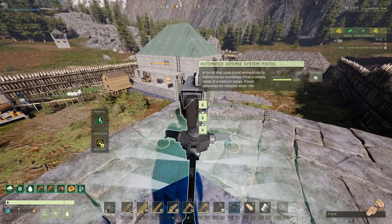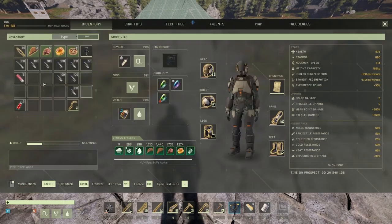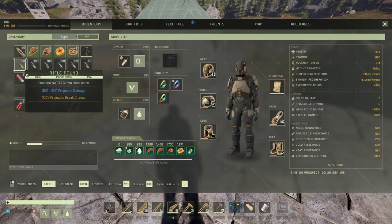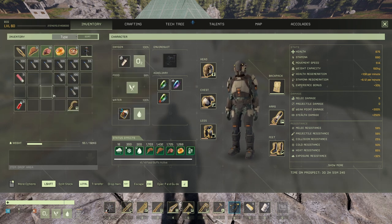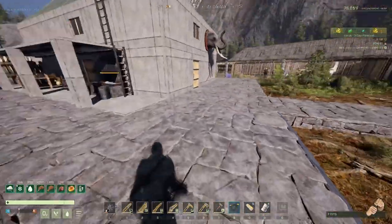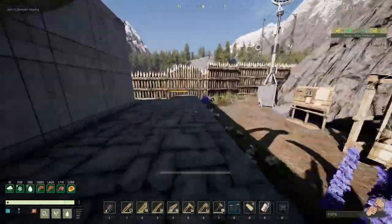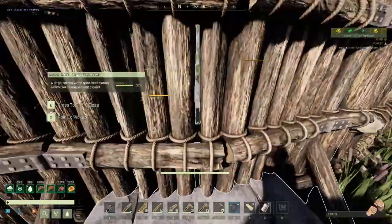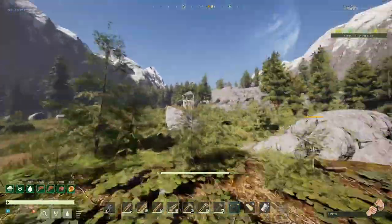It's a pistol turret, so it uses pistol ammo and does 150 damage. If you compare with rifle ammo, that's double. I was hoping to have a rifle round turret, but we have a pistol one. It's cool. The other interesting thing is that it has a two-second cooldown, so it shoots one bullet every two seconds.